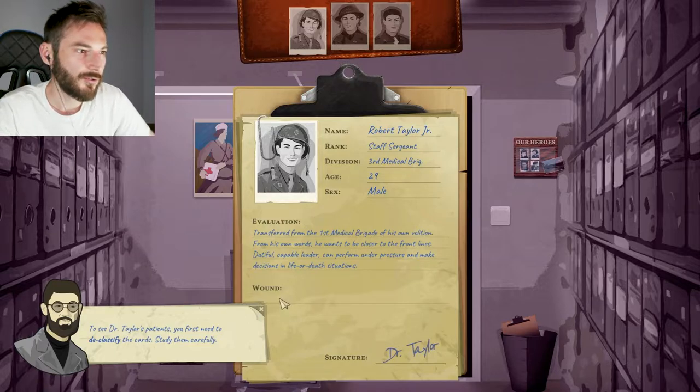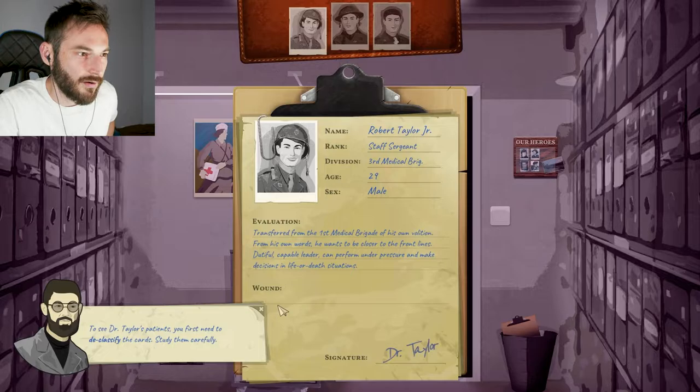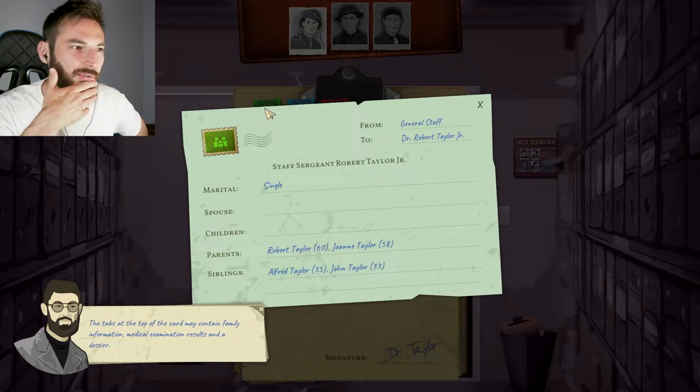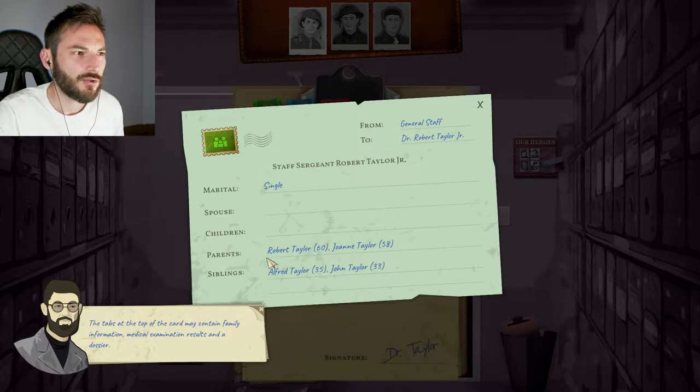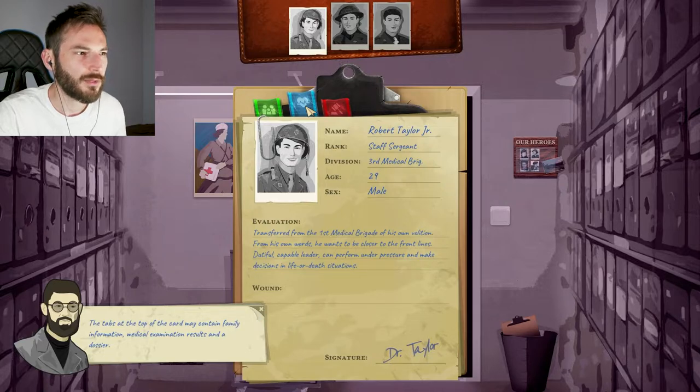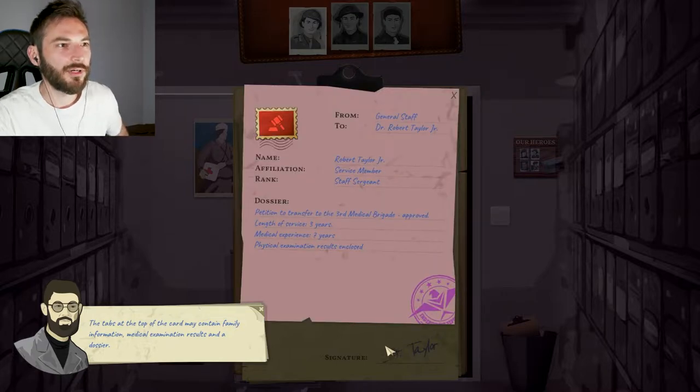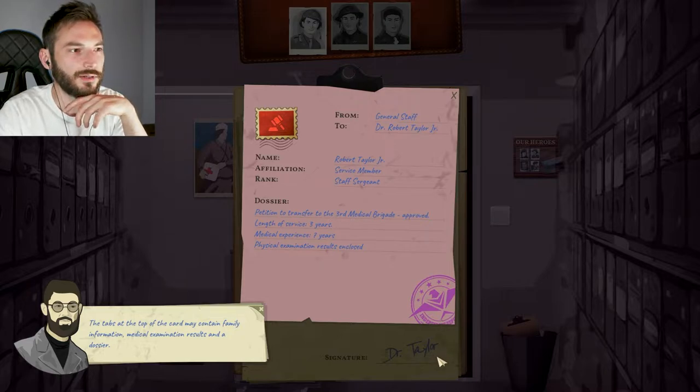Patient cards usually include a short character reference, injury information, and the circumstances surrounding it. Well, he doesn't have any injuries. To see Dr. Taylor's patients, you first need to declassify the cards — study them carefully. The tabs at the top of the card may contain family information, medical examination results, and a dossier. He has two parents, siblings... Healthy, blood type O positive. Chronic disease: none. Staff surgeon Robert Taylor, petition to transfer to the 3rd Medical Brigade approved. Length of service: three years. Medical experience: seven years. Physical examination results enclosed.